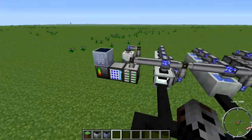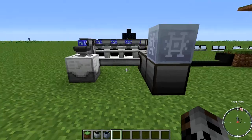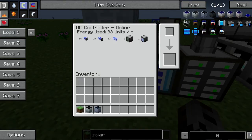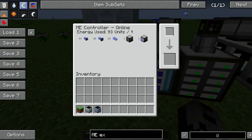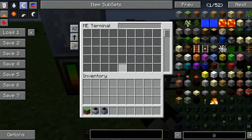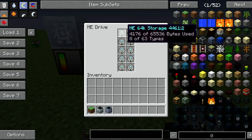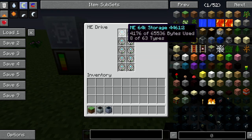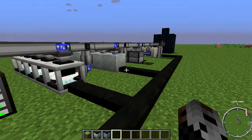You're going to need all of the stuff for the ME system. Looking at it right here: 34 export buses, 29 import buses, 23 cabling, one ME drive, and one ME terminal. In the ME drive I have 10 ME 64K storage disks. However, you can probably get away with just one if you design the system to export into barrels or something.